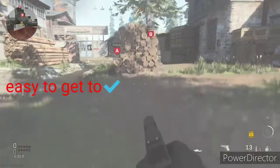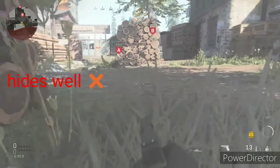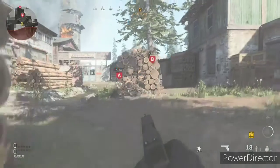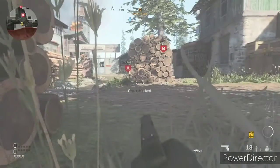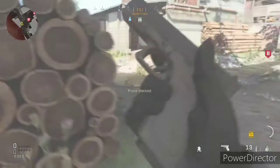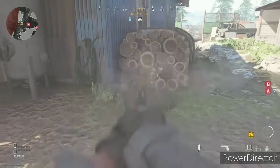For the second spot on bomb B, you want to go in the corner — it's literally right by the spawn. You just crawl up against this pile of wood right here. You're not fully hidden but you are behind something, and you have a clear sight of the bomb.